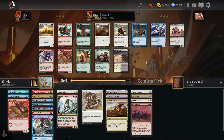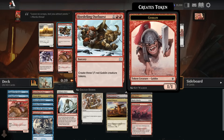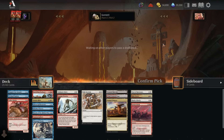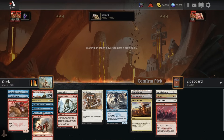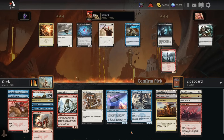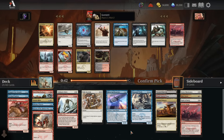Another big finisher morph card. And now pack 3, pick 2, we get another Hordling Outburst still - so that's beautiful. We will take that. So now I've got a 7-mana card to flip up and a 6-mana flip with the Spell Snatcher. We're actually going to want 17 lands here because these are some high-mana-value but very impressive flips.